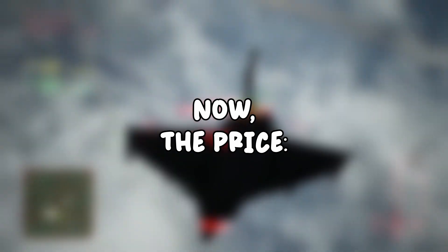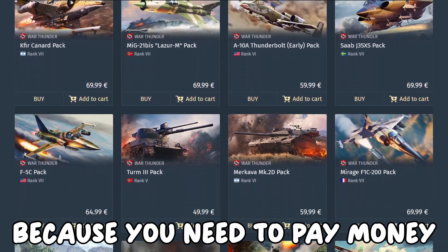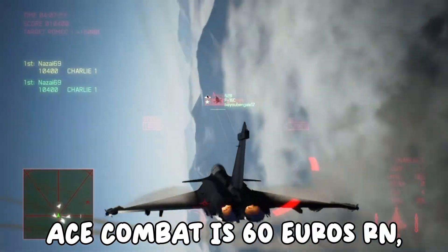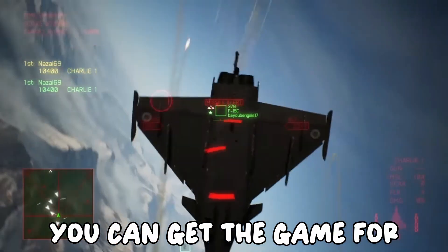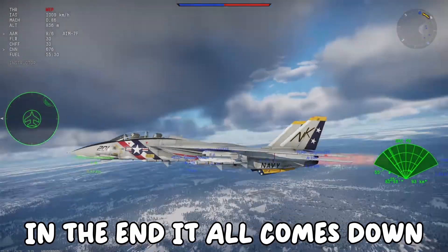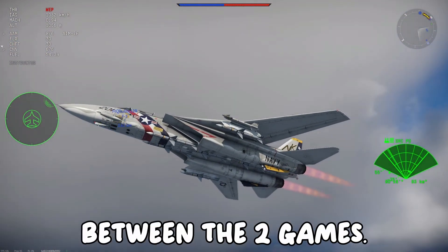Now, the price. War Thunder is free to play, but one might say that the game isn't really free, because you need to pay money to have an enjoyable experience. Ace Combat is 60 euros right now, which is expensive, but if you wait for a Steam sale, you can get the game for a fraction of the price. In the end it all comes down to your preferences, and I hope this video helped show you the differences between the two games.